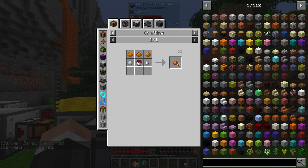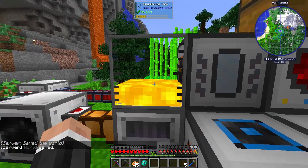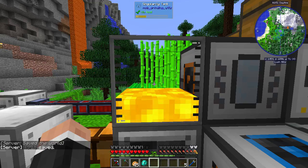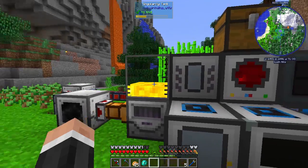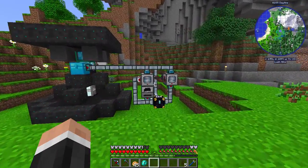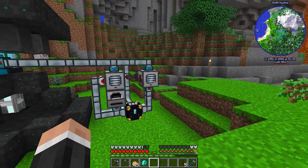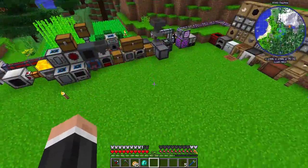We use blizz powder to make cryothium dust, then use that along with signalum to make the actual upgrade. For the resonant upgrade I had to do something similar — this is energized glowstone, which is just smelted glowstone. It takes a while to get it all done but I'm glad we've got all of that set up.